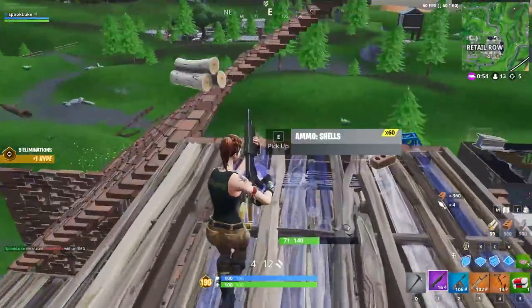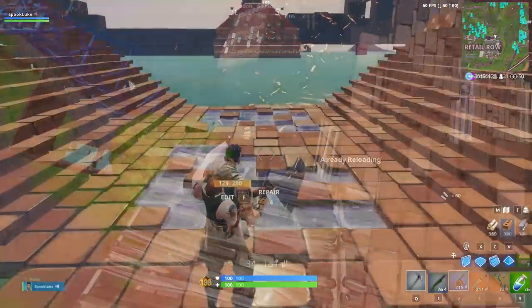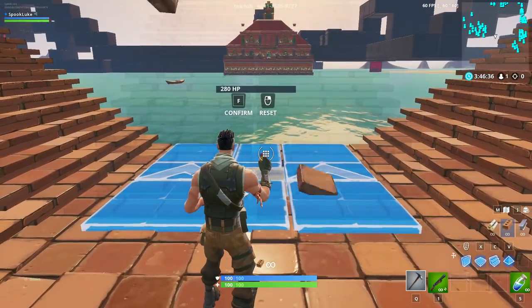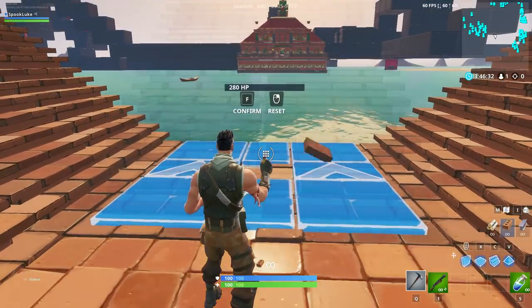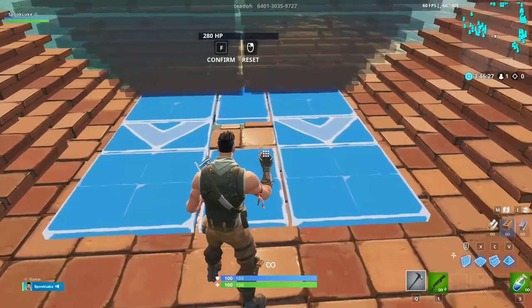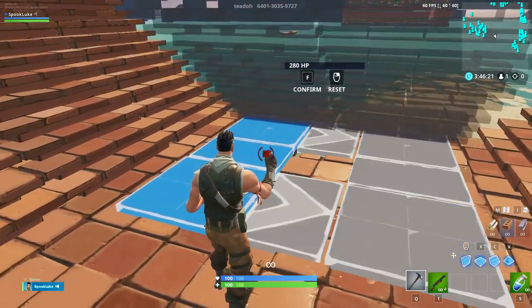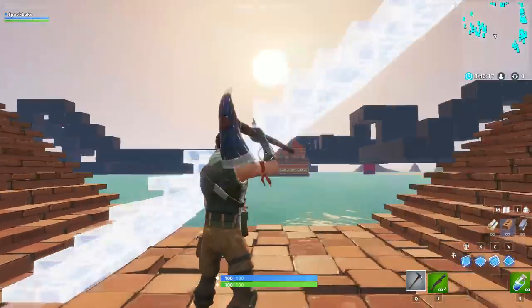Another quick tip that a lot of players still don't know about is an editing tip specific to ramps. If you didn't know already, to rotate a ramp, you don't actually have to drag all the way from one end of the ramp to the other. You can actually just grab one end piece and move it to a nearby side. This is a much shorter editing distance, and since editing is all about efficiency, this is a really useful tip that's going to shorten that editing path and allow you to edit ramps much faster.